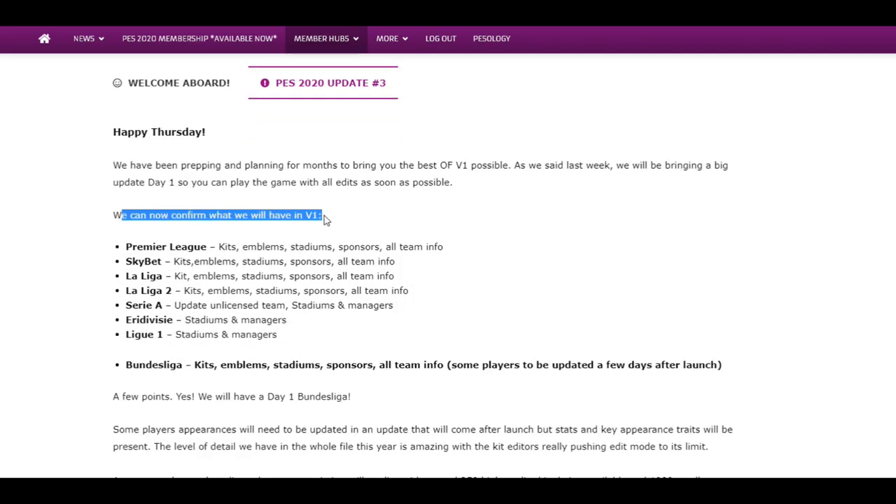So we can officially confirm that in Version 1 — this is what we'll have day one without question. We'll have the Premier League, which is all kits, emblems, stadium pics, and sponsors, and all team info is all there for you. We're going to have the Sky Bet Championship — likewise the same: kits, emblems, stadiums, sponsors, all team info. We're going to have La Liga with kits, emblems, stadiums, sponsors, all team info. Once more, La Liga 2 — likewise the same bits and bobs.